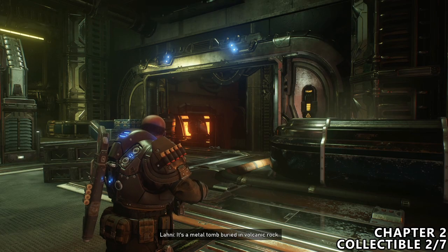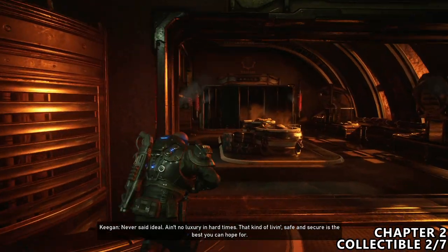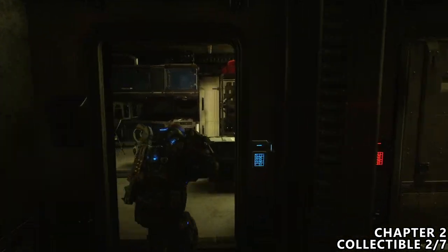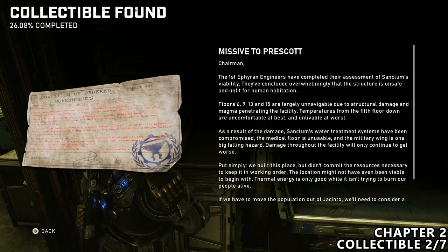Then a little bit later on, you will open up a large door. You will fight a bunch of enemies here and come down this ramp. There will be these two large kind of mixers in the room, and if you look to the left hand side, there is an open room. If you come inside and go to the back, there is a locker and inside you can find a note. So make sure you pick that up.